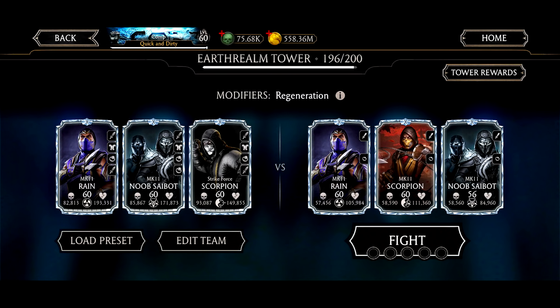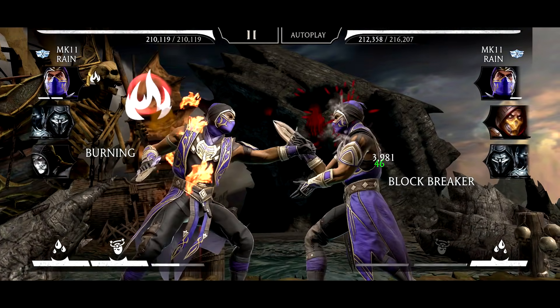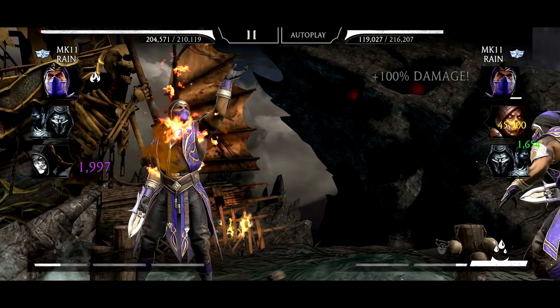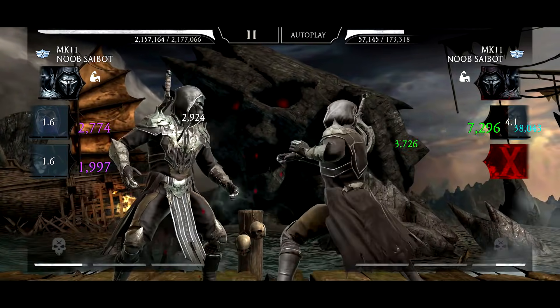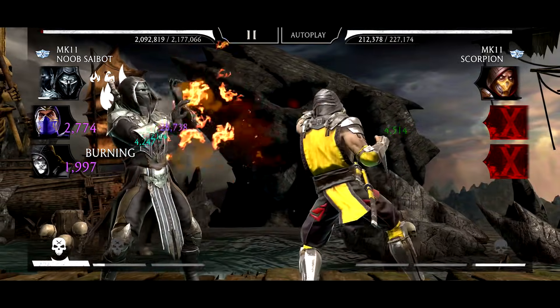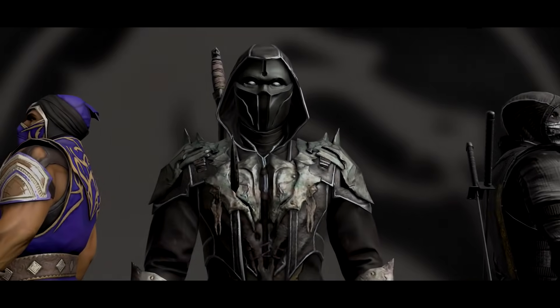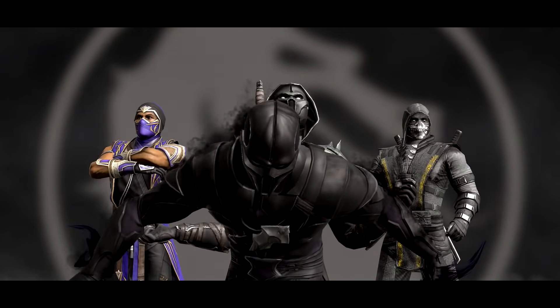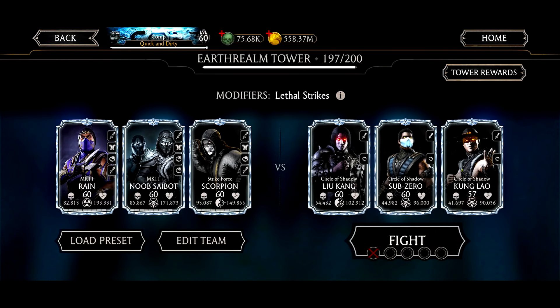We're going to show fights 196 to 200 on the Earthrealm Towers since we haven't done very many videos on them. For this battle it's going to be pretty easy — we just need to use SP2, then kill this guy off with Noob Saibot. Look how much damage he does, it's incredible. I love Noob Saibot — I don't even have his brutality gear yet and he still does so much damage.